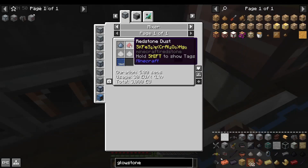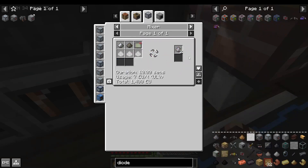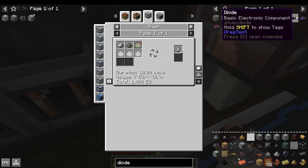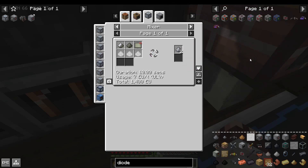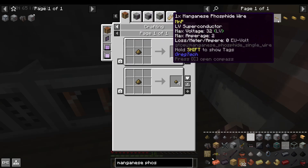One instant convenient one is Glowstone, for the first time, from Gold, Redstone, and Certus Quartz dust. You'll eventually need it to make Gallium Arsenide, which makes diodes for MV circuits. And to make Manganese Phosphide, which is used for the LV Superconductor, which has no EU loss per meter.